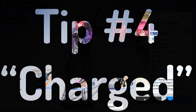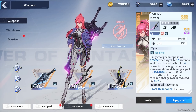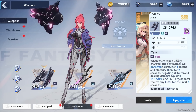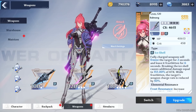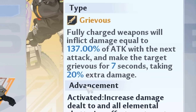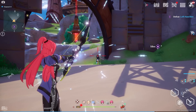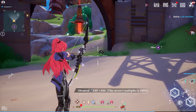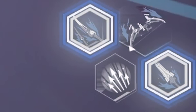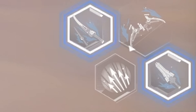Tip number four is a combat tip. Have you ever read your weapons' passives exclusive to their corresponding element — like fire making people burn, bolt stunning enemies, frost freezing enemies, and physical with the grievous effect? When the description says 'weapons being fully charged,' it means once the white bar around your weapon reaches the end, your next attack with the currently equipped weapon will do the elemental effect. Let me show you.